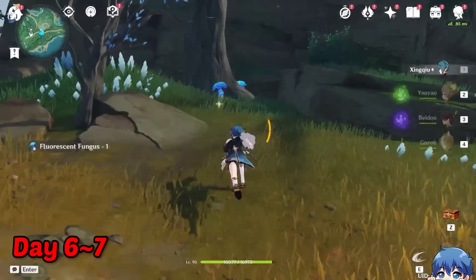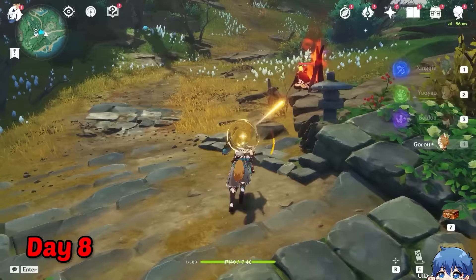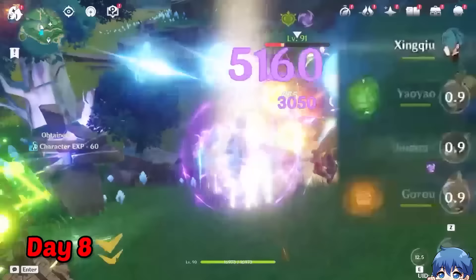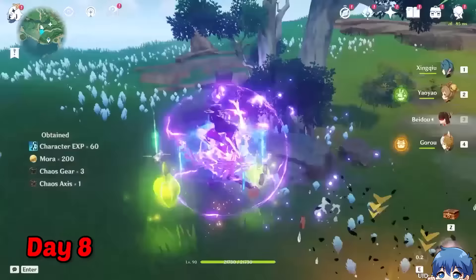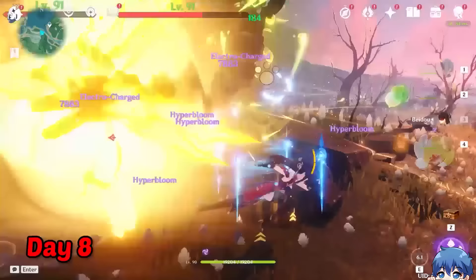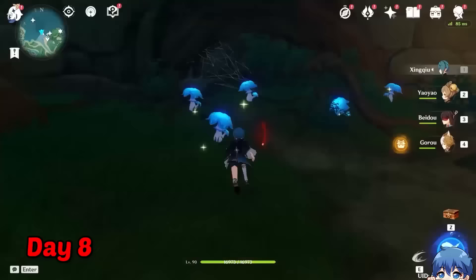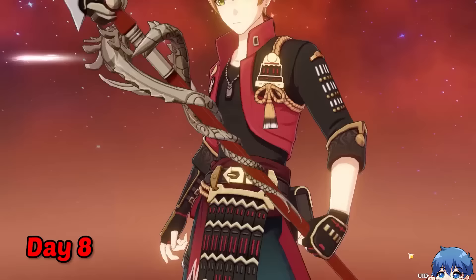On day 8, I went to collect some fluorescent fungi for Thoma, since I wanted to level him up for a different team comp. While walking around Tsurumi Island, I also encountered some enemies. We were basically using a 3-man team because Gorou was just there for his passive of being able to see the Inazuma specialties on the mini-map. We still managed to hold our ground and took care of the enemies. We got a lot of farming done this way, and with our Hyperbloom comp with Beidou, it worked surprisingly well. With a bit more exploration and farming, we finally found enough fungi to ascend Thoma. I also found a Dragon's Bane sitting in my inventory, so I leveled it up as well.